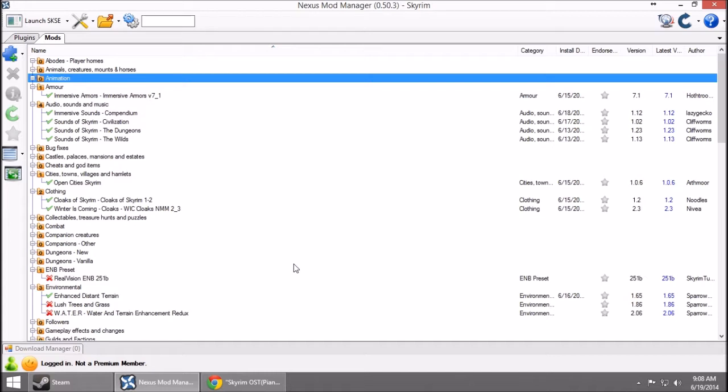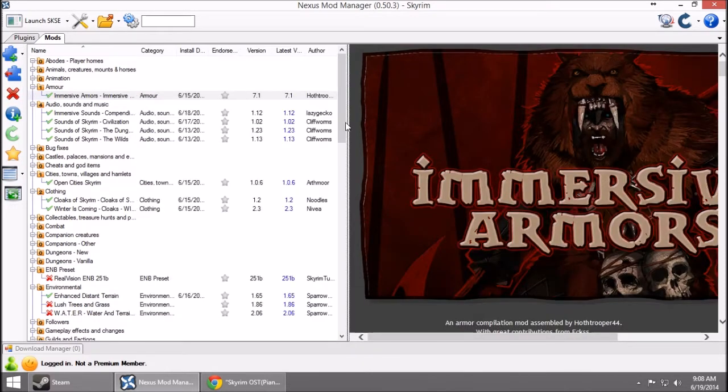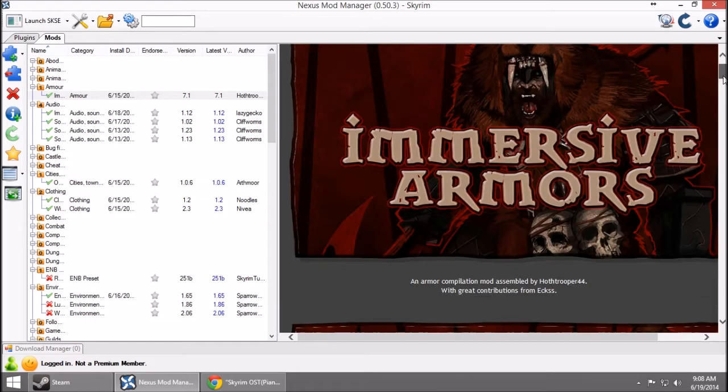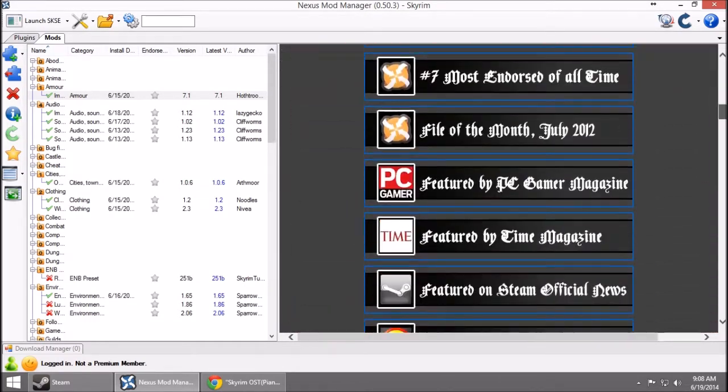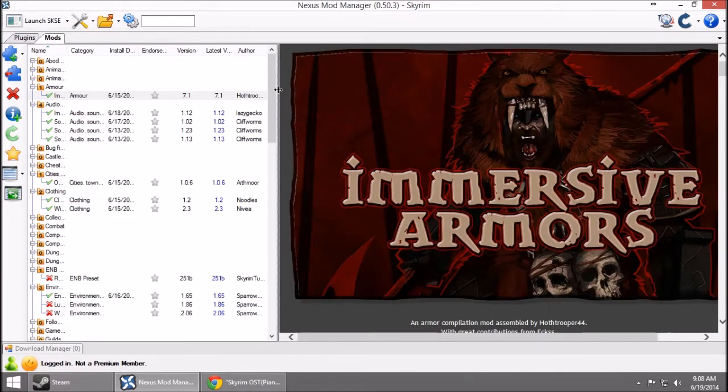In Nexus Mod Manager, here is what I'm using, and we're just going to go straight down the list. We have Immersive Armors. Immersive Armors does just that — it gives you more armor: different types, different styles, different helmets and stuff like that. There don't appear to be any pictures over here, so we're not even going to bother looking at that.